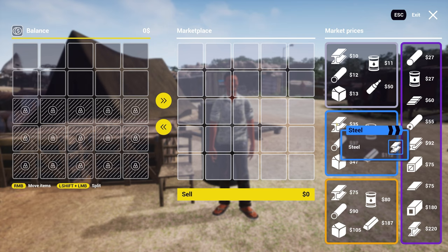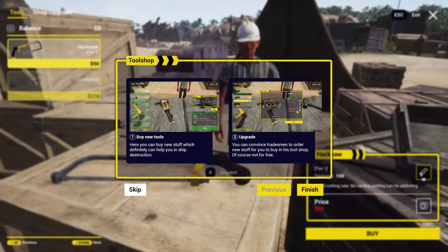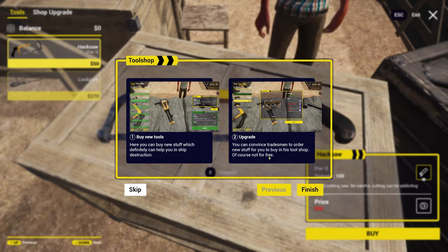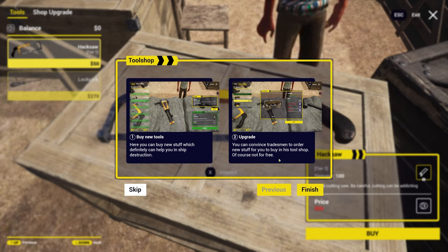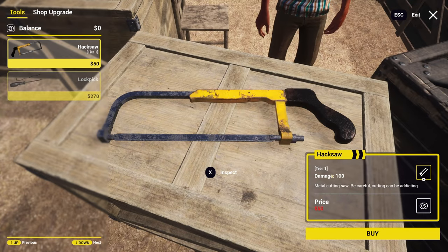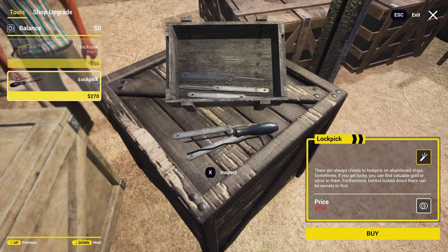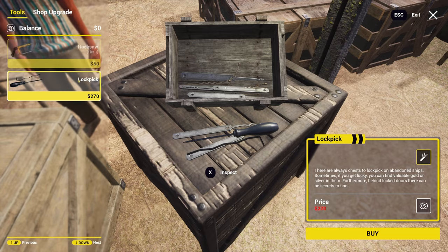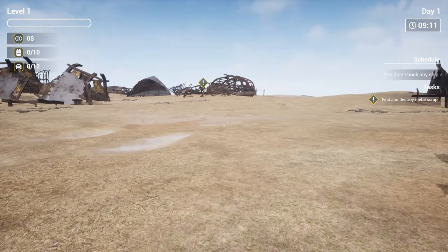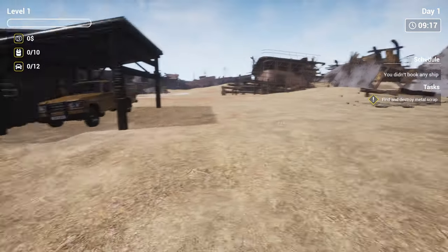A whole host of different things — steel, stainless steel, unalloyed steel, rusted steel, lots of variety in materials. We've got the tool shop over here where we can buy new tools and upgrade them. You can convince the tradesman to order new stuff for you to buy. We can buy a hacksaw but we don't have any money. There's also a lock pick — it's literally a screwdriver and a bent piece of metal for 270 bucks. Wow.